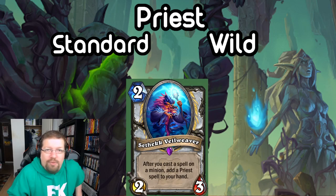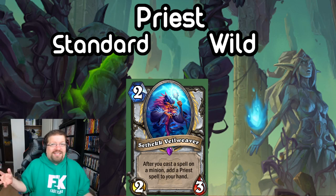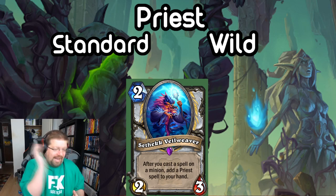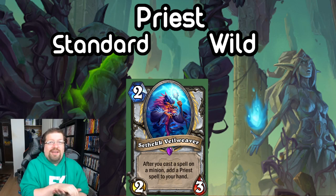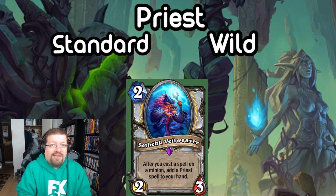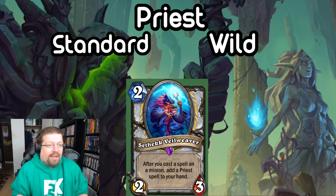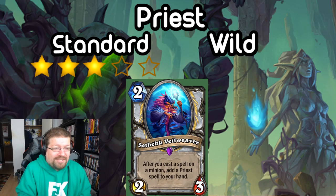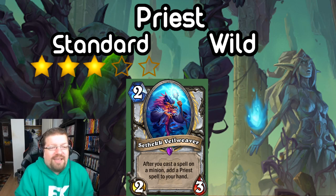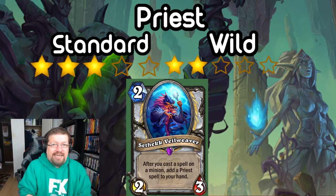Next we have Sethic Veilwaver — a 2-mana 2/3 Epic. After you cast a spell that targets a minion, add a Priest spell to your hand. Reminiscent of the good old days of Lyra, which added a random spell to your hand when you cast a spell. This one requires targeting something — either an enemy or friendly minion — but it's 3 mana cheaper, more flexible, and you can run two copies. Theoretically infinite value on a premium 2-drop stat. In Standard it's probably a little slow and clunky, but I still think it'll see play — I'm giving it a 3. In Wild you can abuse this a lot better with Radiant Elemental and do degenerate Miracle stuff, but that deck just isn't quite there. I'm giving it a 2 in Wild, though it could be a sleeper.